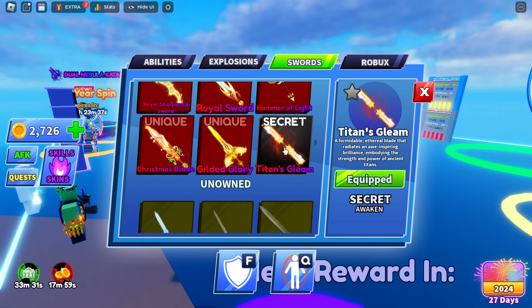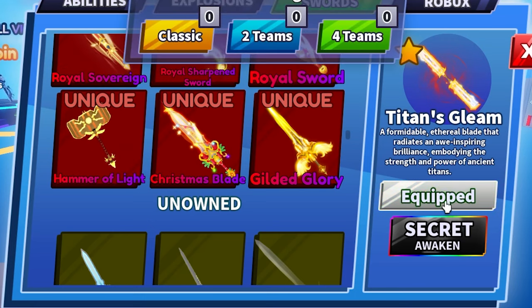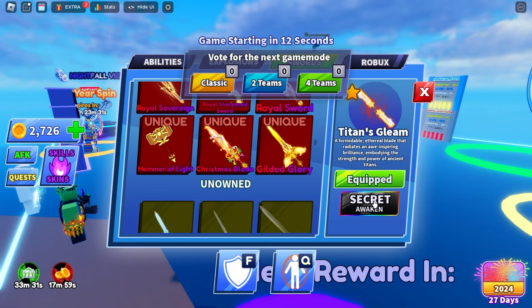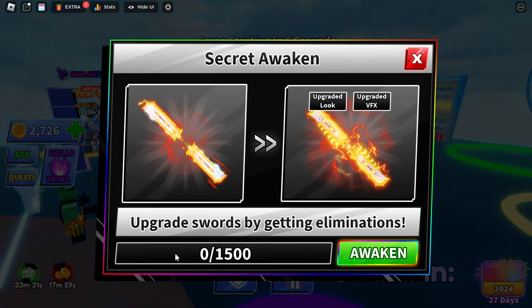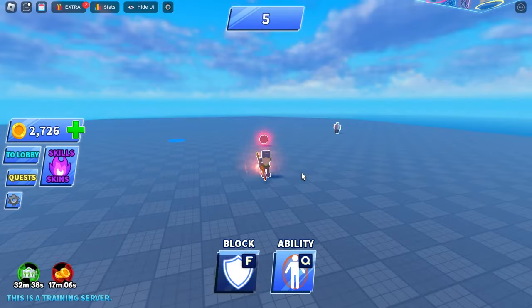As you can see, I'm on my alt account. I've done a few spins and managed to get the Titan's Gleam - one of the rarest swords out of all of them. I click on 'Secret Awaken' and I need to get 1500 kills. I'm not going to do that on my alt account, but if I get it on my main account I definitely will. It's quite a lot of kills - is it worth it? I'm not sure. This is what the base sword looks like.